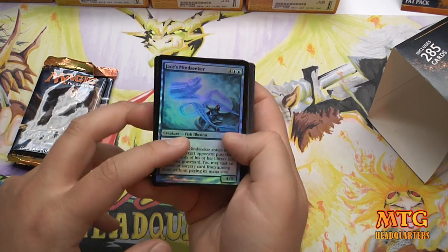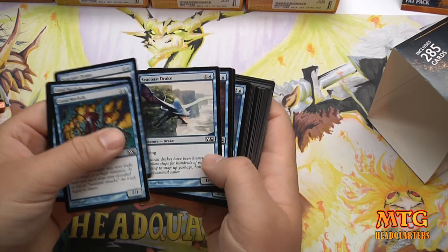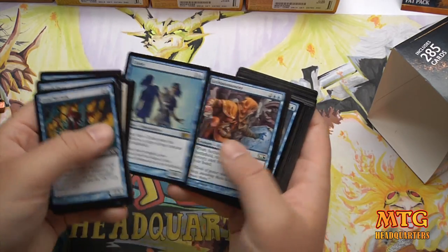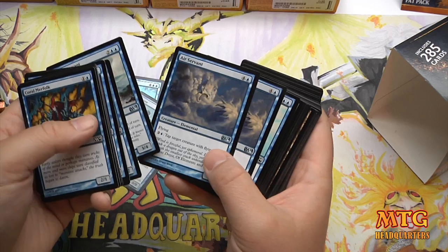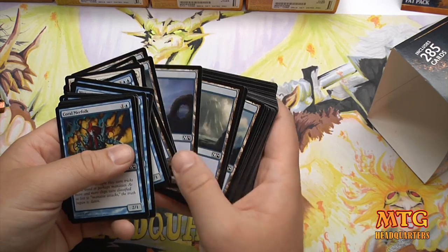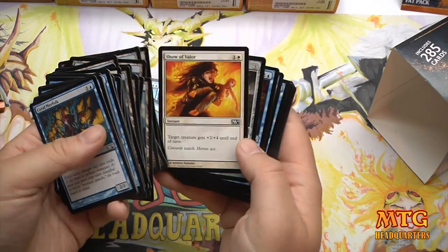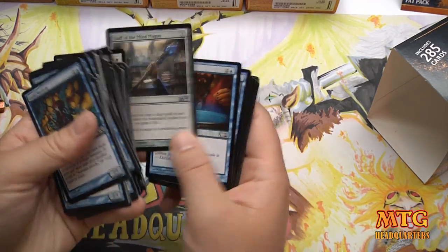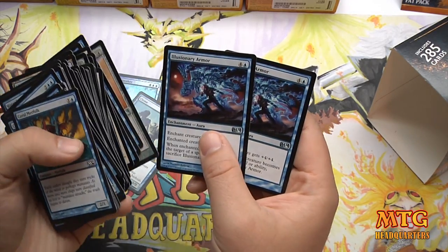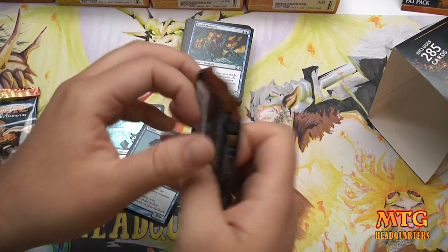I'll just go through the rares and uncommons. We've got our foil Jace's Mind Seeker. There are definitely a lot of flyers — you can't underestimate evasion. We've got a Clone, Water Servant, Air Servant, Stonehorn Chanter, a bunch of lands, and in the sideboard we've got Show of Valor, Staff of the Mind Magus, Glimpse the Future, Route of Ruin, and Illusionary Armor.